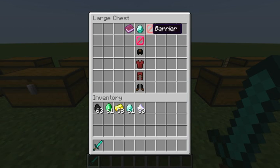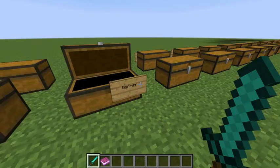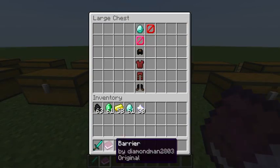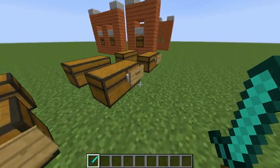I forgot one of the pro classes — Barrier. I'm in the 1.8 snapshot, that's why. Barrier — the icon is obviously a barrier block, it's a pro class with Sharpness 3 and Knockback 2. When you right-click the barrier, a five by five wall of barrier blocks appears behind you for 1.5 seconds. If opponents touch the barrier, they fly back. You can only use the barrier every 15 seconds.